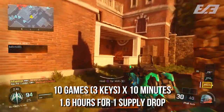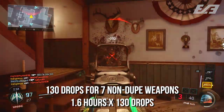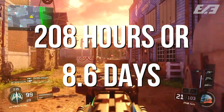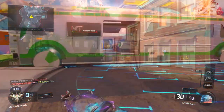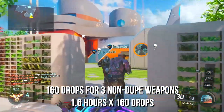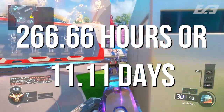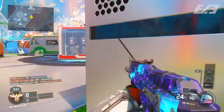Taking that 1.6 hours per drop into the best ratio — 130 drops for 7 weapons — you'd need 208 hours of playtime, or 8.6 days, to get those 7 weapons. On the low end, 160 drops for 3 weapons would require 256.6 hours, or 11.11 days. But keep in mind, that's only a portion of the 46 total weapons.